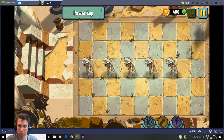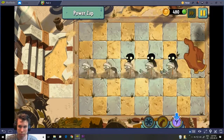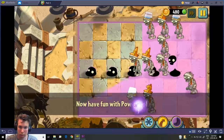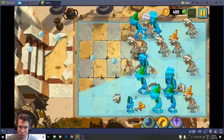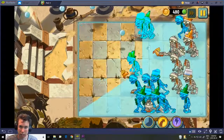You have to do it twice, and then there's the power zap. Basically they want you to use all of the abilities to defeat a level.